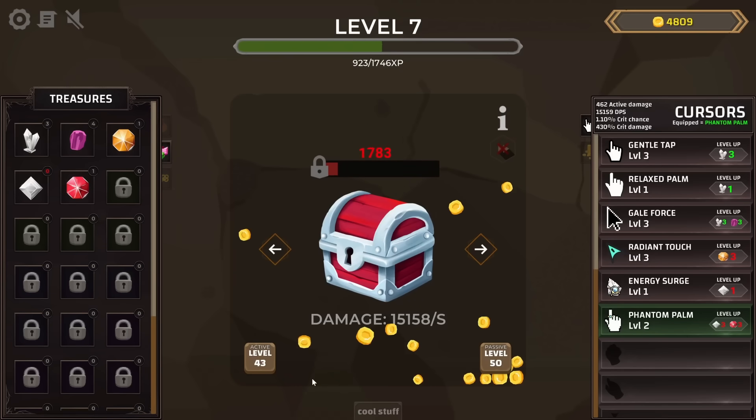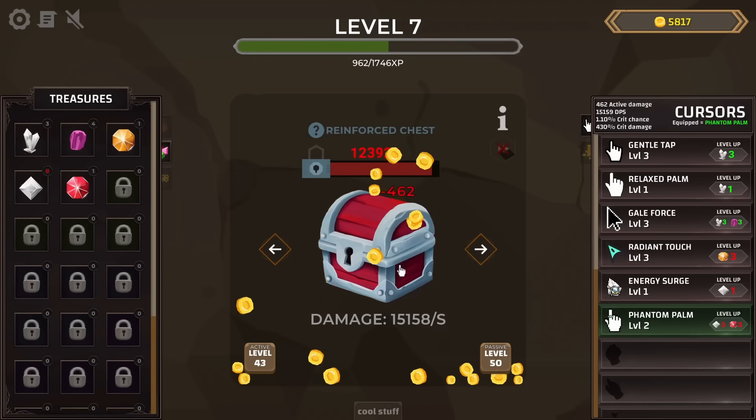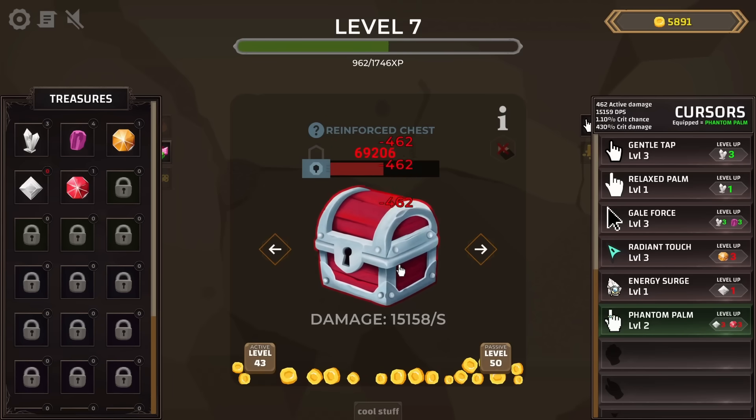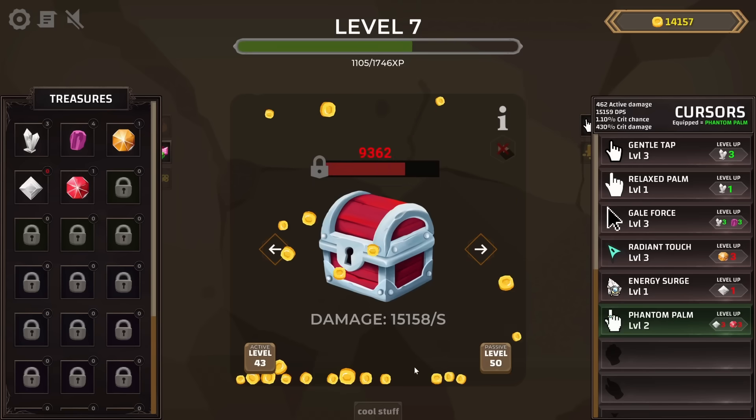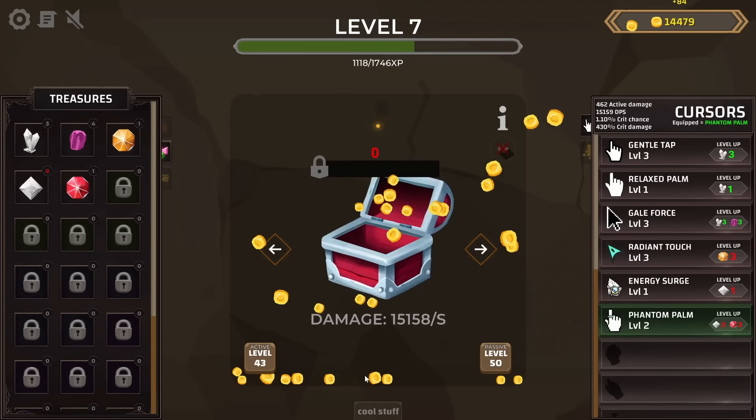Oh my goodness — 15,000 damage per second now! Sequoia chests have nothing on this. There are a lot more treasures popping out, and not even from me clicking — I can barely keep up with the clicks. The passive damage was great for this. A reinforced chest showed up — look at how fast it goes down on its own. I don't even have to do very much. Our passive clicks have been upgraded 50 times now.